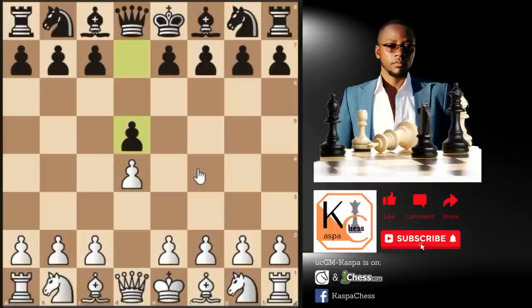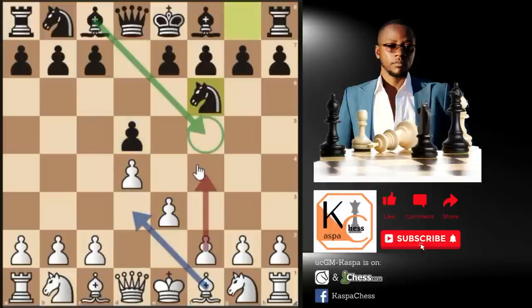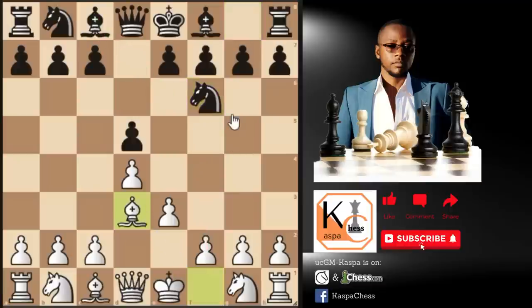Here is how a typical Stonewall Attack game can go. Pawn to d4, d5, then pawn to e3. Black plays knight to f6. Remember, the next move we always want to play is bishop d3. Because if we play any other move like pawn to f4 or knight to f3, black may occupy the f5 square with bishop f5. So you don't want black to play bishop f5 - that's why we play bishop d3 first. After bishop d3, don't worry about knight e4. This is a very dubious move. Pawn to f3 will surely send this knight back to f6, so black will lose a tempo.